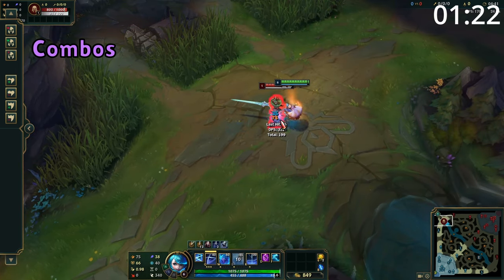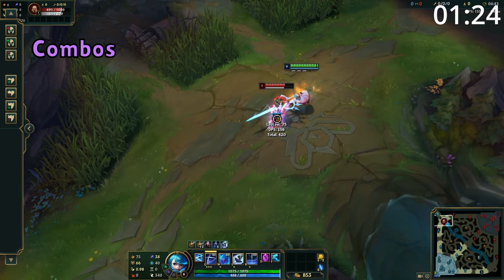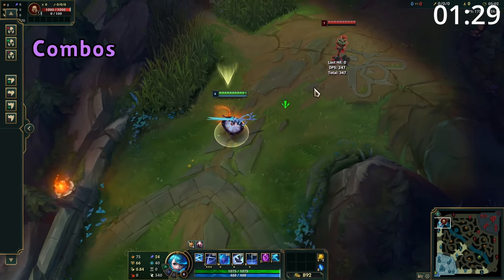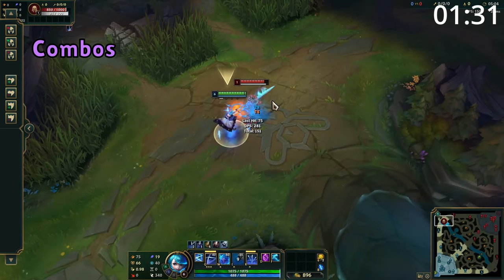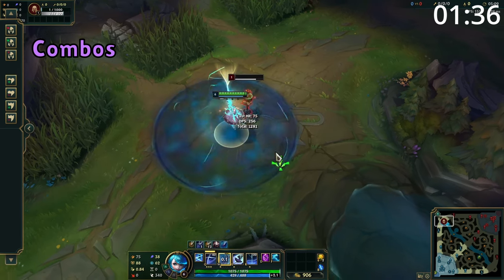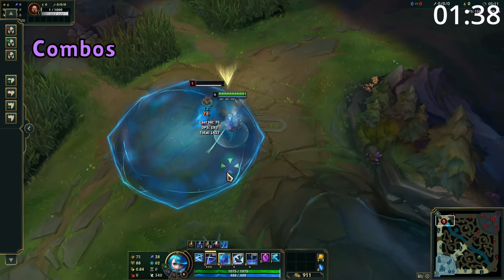For combos, start with an auto attack into E, followed by three auto attacks. After this, use your Q for massive burst damage while using W to avoid damage as needed. Your all-in combo is to use your ultimate into your E and an attack, follow up with ult again into two attacks before ending with your final ultimate into another attack and your massive Q burst damage. Of course, using W as needed.